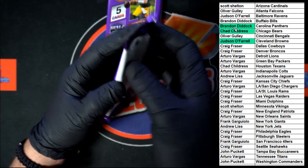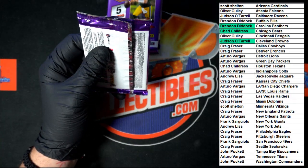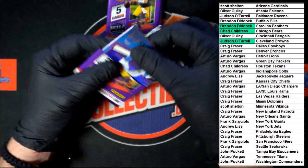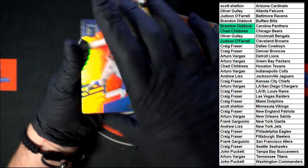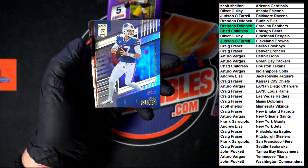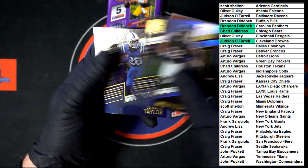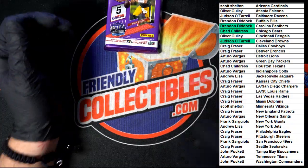Next pack. Everything ships — every insert, every base card, everything. We got Eckler, Allen — that's pretty sharp. Playmakers: Trevor Lawrence. Montgomery and Jonathan Taylor. And a Kid Reporter — who would have thunk it.